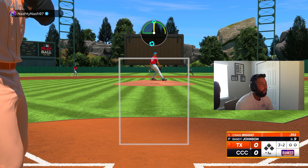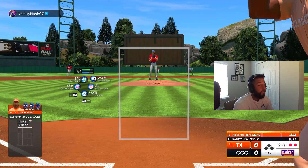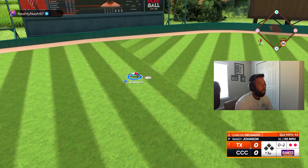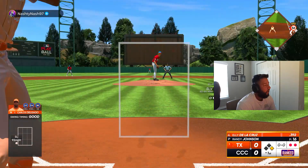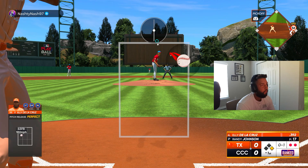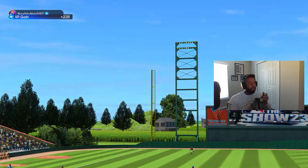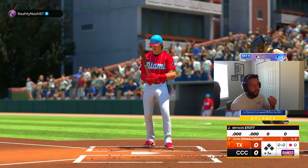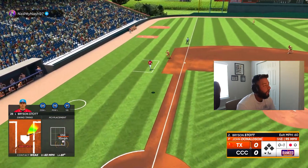I want this first at-bat to go well — good pitch, we'll take that. Rolled him over, I was early on that. Good pitch now. Bryson — I've used him before, his swing is pretty good. As I say that, I get jammed — that's tough.